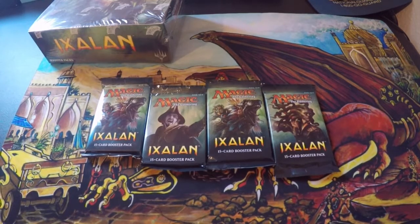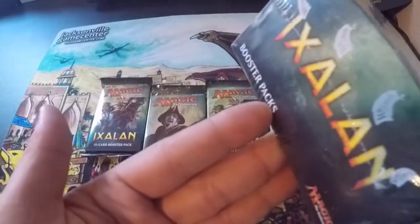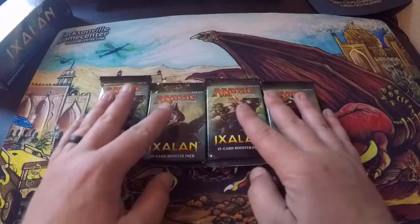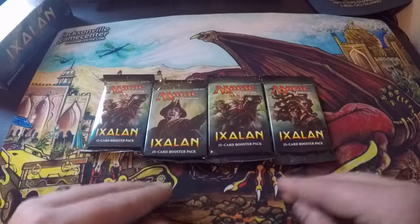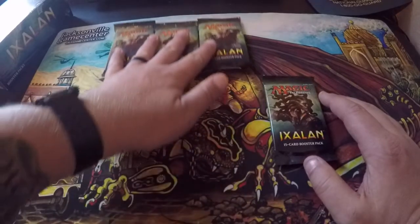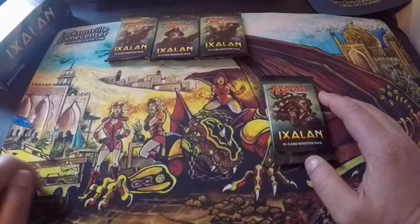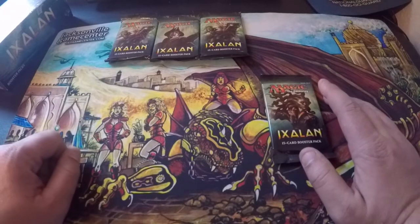Hey everybody, it's Goldman Gaming here. We're gonna crack a whole box of Ixalan sealed booster packs. I kind of fell off the curve of this set so I'm gonna crack one and go through the cards. I also have four extra packs here, which makes a total of 40 packs. I've set them up for organization since this is my first unboxing video ever. Commons, uncommons, tokens and lands will be separated, with mythics on the left-hand side.